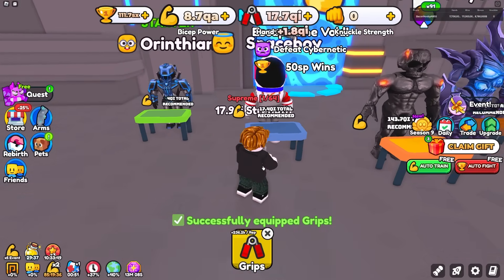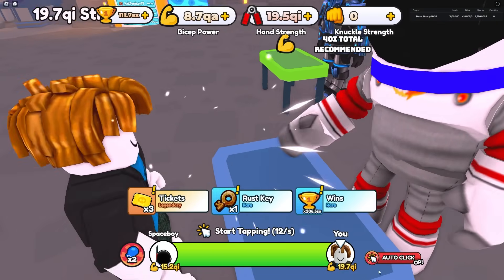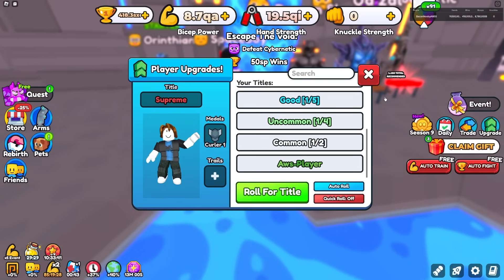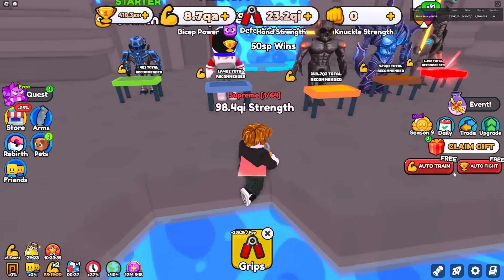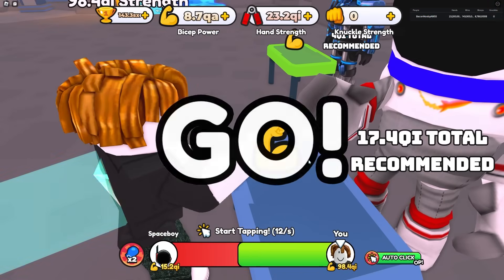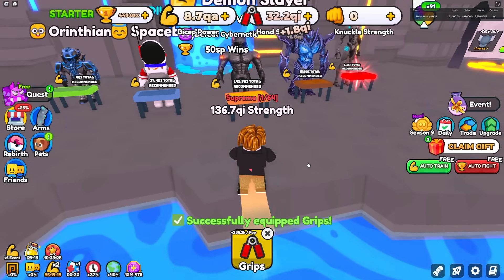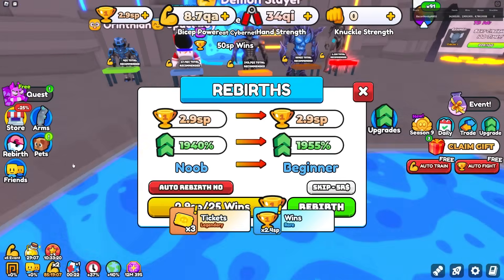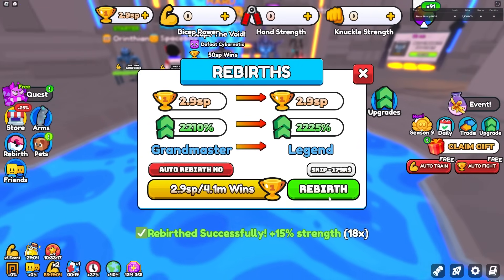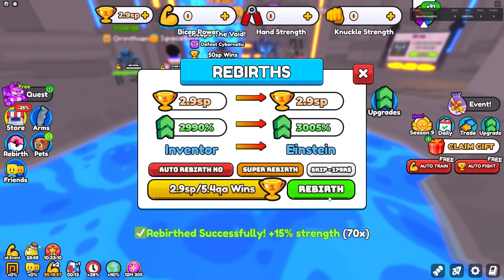Let's see who I could defeat. I could defeat this guy over here. What I'm gonna do is get the trail and get some rebirths going. Go to trails, get that trail right over there, defeat this guy one more time — boom! I could defeat this next guy too — just barely, but we can. With all those wins I just got, I'm gonna get some rebirths. I have 2.9 sp wins and I'm spending it all on rebirths.